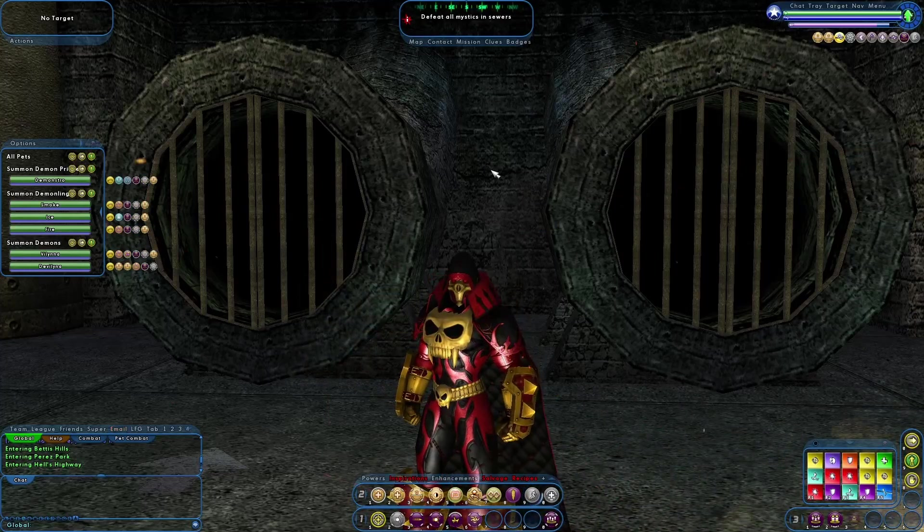Teleport is really great — they've done a lot of great changes to this. What was formerly called Recall Friend is now just Recall. The reason they call it just Recall is they took Teleport Foe and Recall Friend and made them one ability. All you do is click that ability, select your target, click it — and it will pull either the friend or foe that you have targeted to you. I think that is a great change — taking two similar abilities and merging them so you're not having to worry about which button you're hitting for foe or friend. It's all one.